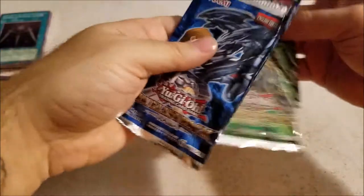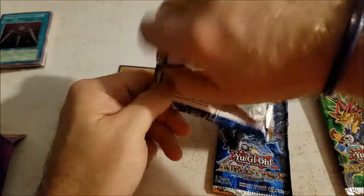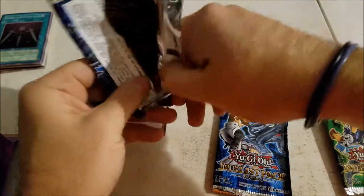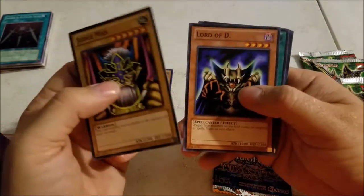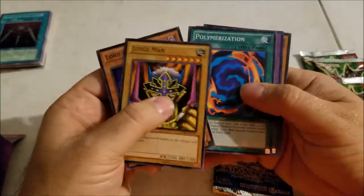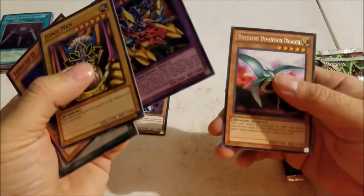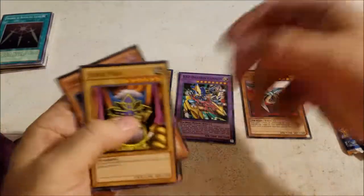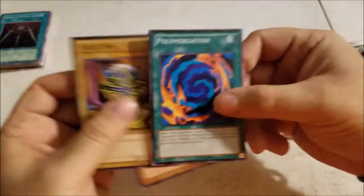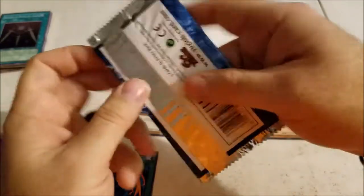I think I got six packs — let's see what we have. We have Judge Man, Lord, Polymerization, XYZ Dragon Cannon, Different Dimension Dragon. Old school cards — Judge Man, Lord Dragon, Polymerization — heck yeah, the ones I'm used to.